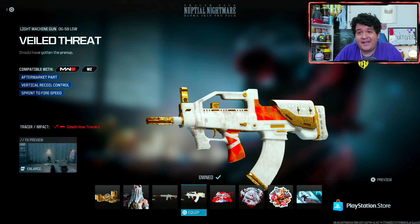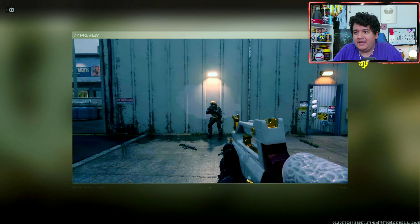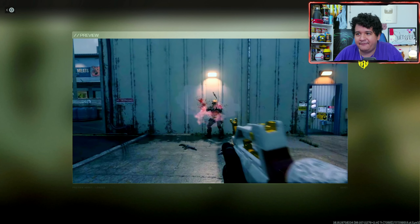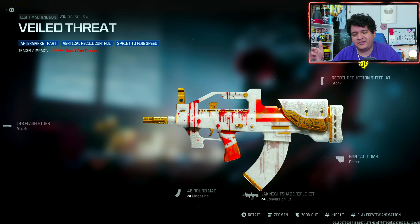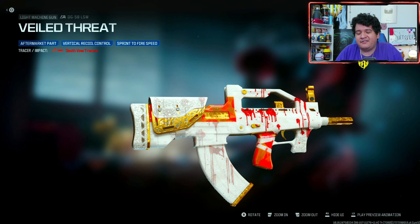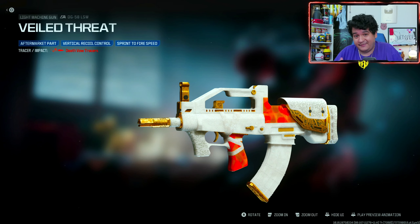Next up we got a DG-58 LSW known as 'Veiled Threat,' which also has that bloody animation effect where it's all clean at first and then it becomes bloody — really dope effect. Looking at the Tracers, this one shows a little bit more, like a pink smoky effect, but nothing really apparent on the enemies. This is with the conversion kit, so we'll have to check and see if it works without it. No ammunition Tracers, so you can't put these on any other gun. But if you're a fan of the LSW with the conversion kit, this is definitely a cop — it looks really clean and has that cool bloody effect.